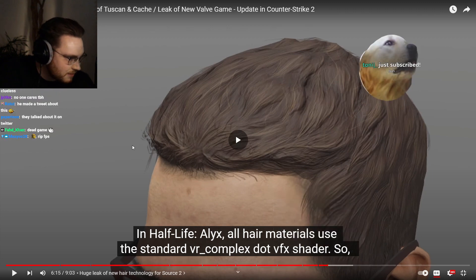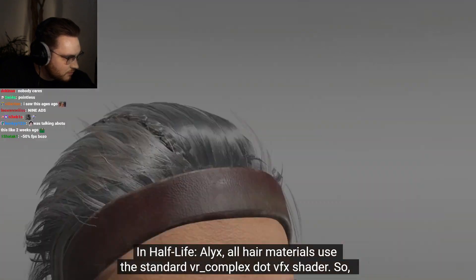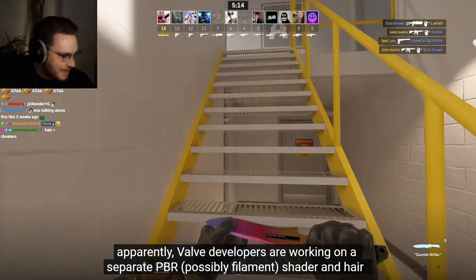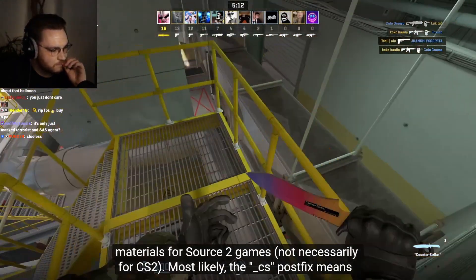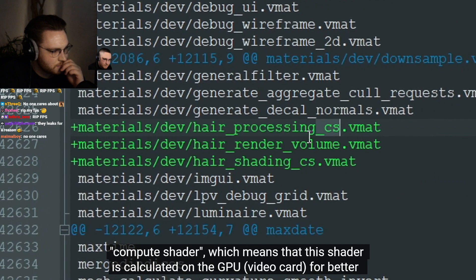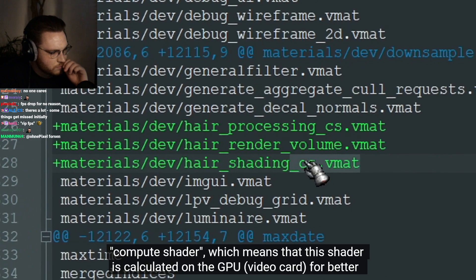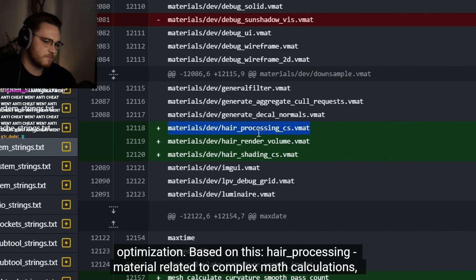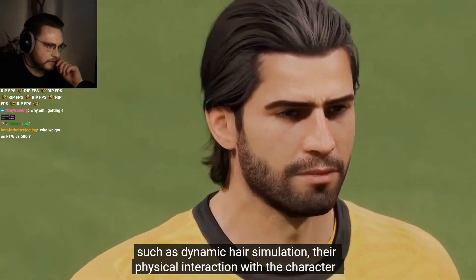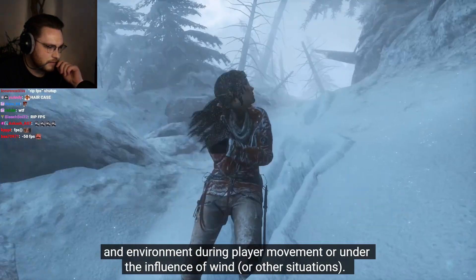In Half-Life Alyx, all hair materials use the standard VR Complex.VFX shader. Apparently Valve developers are working on a separate PBR — possibly a filament shader — and hair materials for Source 2 games, not necessarily CS2. Most likely the CS post fix means compute shader, which means this shader is calculated on the GPU for better optimization, covering dynamic hair simulation and physical interaction with the character and environment during player movement, wind, or other situations.